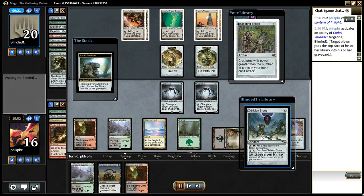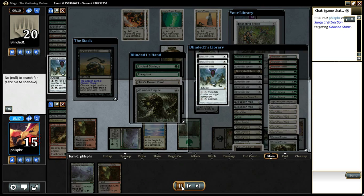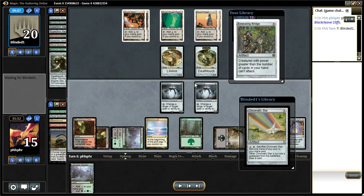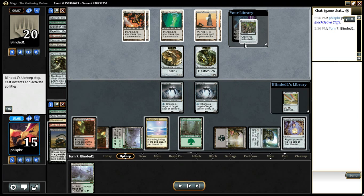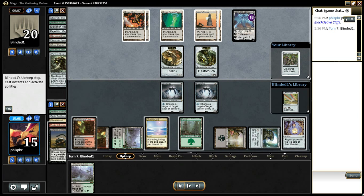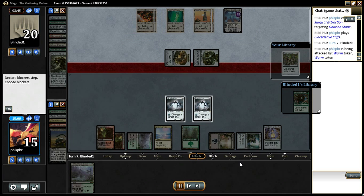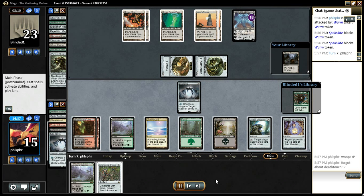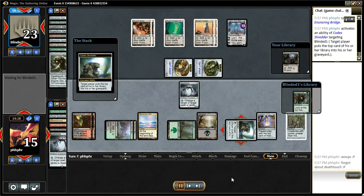Alright, so I got the lock online. There's the Oblivion Stone. Stirrings, Thragtusk, Power Plant, Engine — not enough colored mana to use that Stirrings. I got the Bridge on top, so really my opponent needs to ultimate Ugin right now. I make a mistake here — I forget the one up there that has Deathtouch, and it kills off one of my Spellskites. That was kind of dumb.